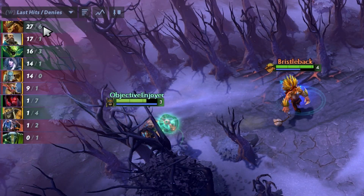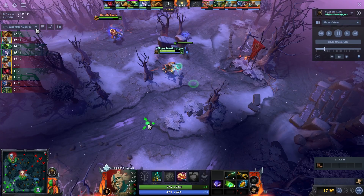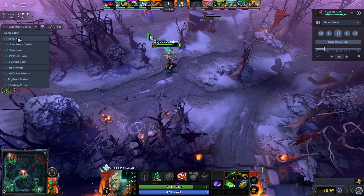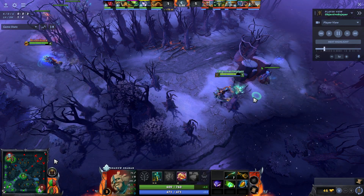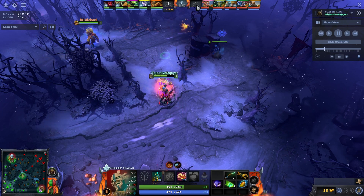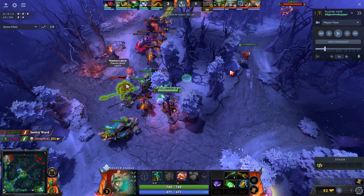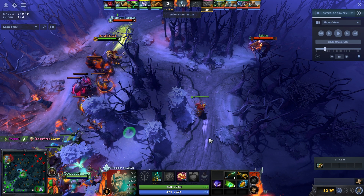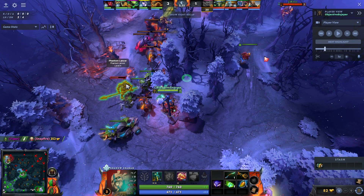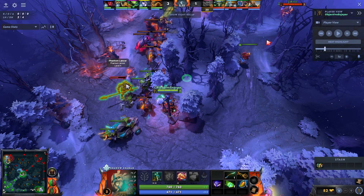Bristleback is getting a huge amount of last hits compared to anyone else, so our lane is going really well — that's why I'm not too worried. I'm more focused on controlling the camp again. I did have an issue with a ward placement though — my intention was always to be playing here, so a ward placed here doesn't actually help us. If I was playing on the other side of the lane then that ward is really good, but because I'm posted up here, it's redundant vision.